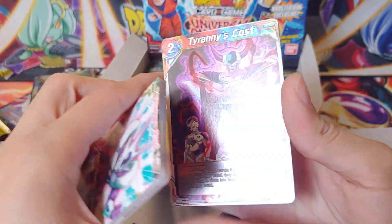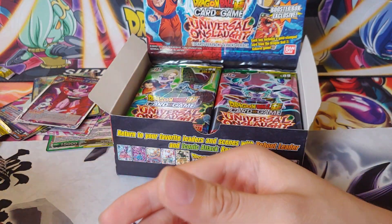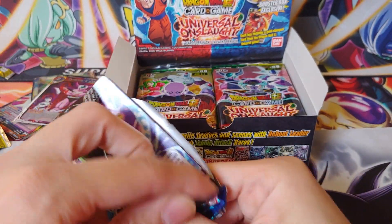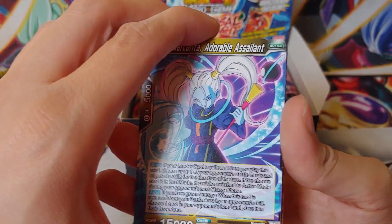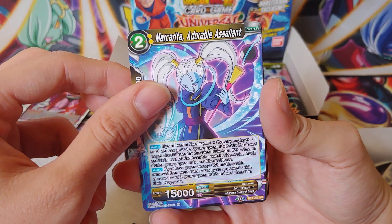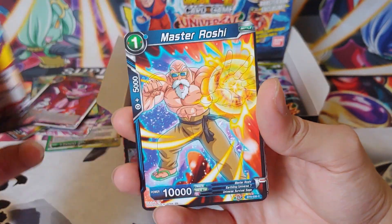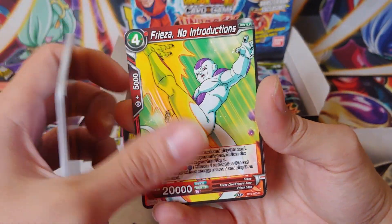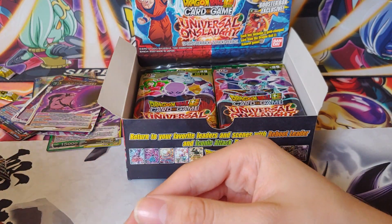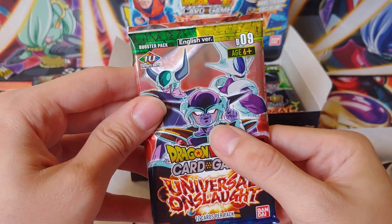Moving on. We got Chilled, Cell Leader Card — awesome leader — Toppo, Full Power Frost, Spopovich and Yamu, Ultra Instinct Son Goku, Frost, Whis, You're Mine, Android 17, Majin Buu, and that's going to be a Combo Attack Cooler for the rare. Next pack: Cooler Revenge Transformed, Chilled, Majin Buu, Krillin, Zamasu. That's the super fancy ultra rare version of this card — it's the same card but it's a super combo. If you play the game, it's a really useful card you can throw into a lot of different decks.